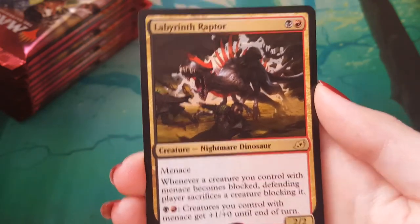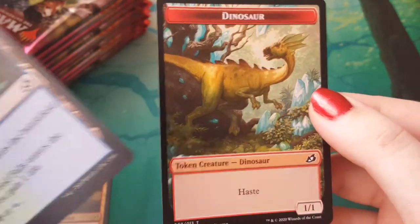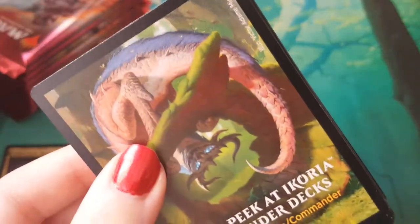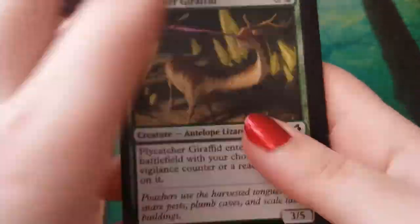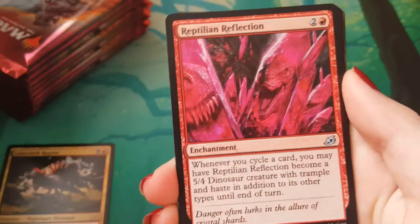Starting off with a frighten, Thornwood Falls, and a dinosaur! He's so cute. He doesn't have to say 'and a human.' That's always sweet. Alright, Amitri has blessed this pack. Let's see what we can get our hands on.